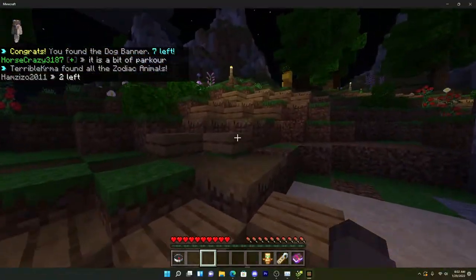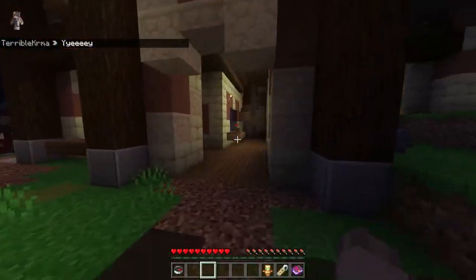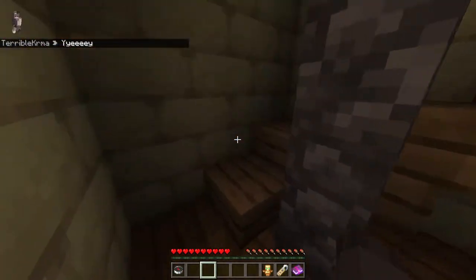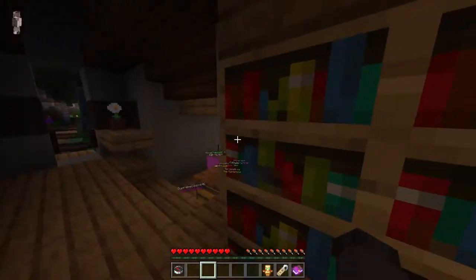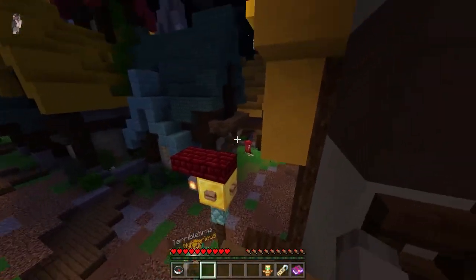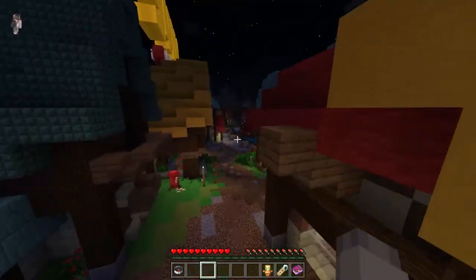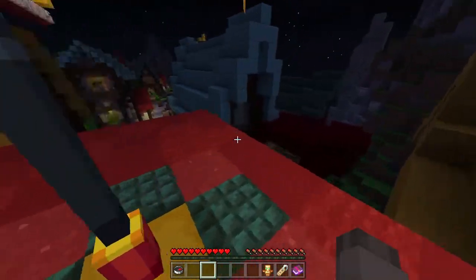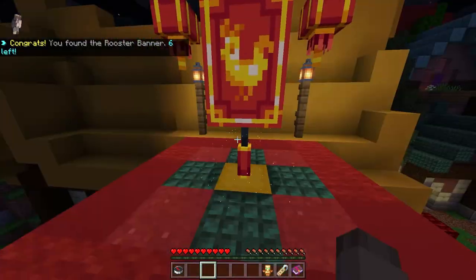Now just follow the path I'm taking over here. This one's going to be a bit tricky — it's actually going to be on the roof. Once you find this little lantern thing that has a gold block, you're going to want to take a right into the building. There are these secret stairs that you want to go up. Just follow what I'm gonna do — you have to do a tiny bit of parkour, but it's really easy. Might take a couple tries, but it's totally worth it. You're just going to jump over to that lantern, then there's this little wood block you want to get to, and then you're going to find the banner right here. This one's the rooster.